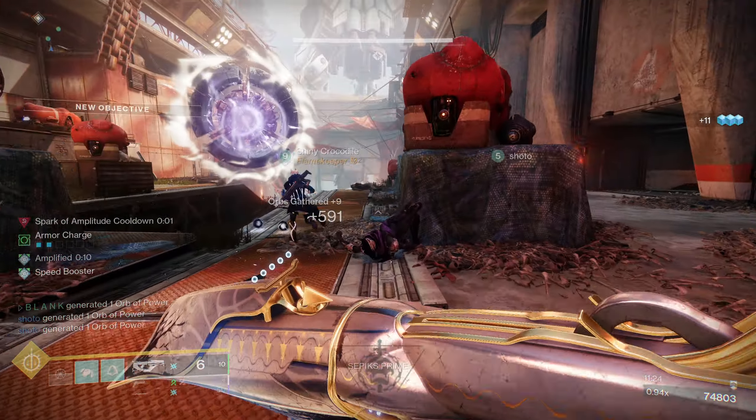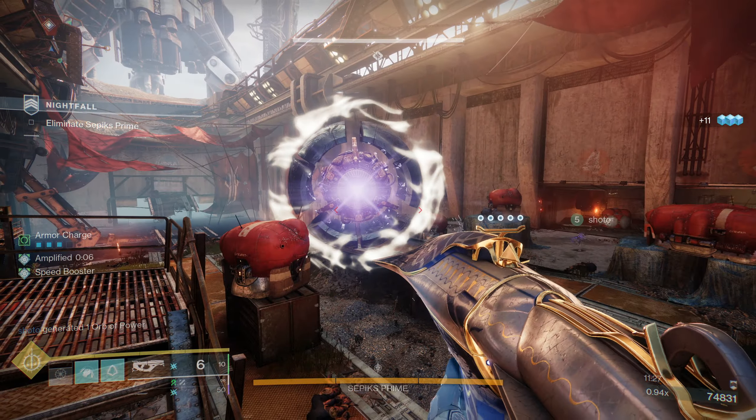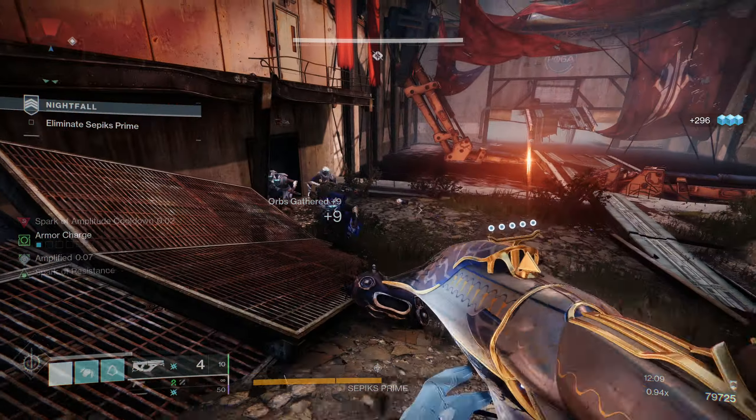You should really aim to go for 100 resilience and discipline with this build. While throwing a grenade is fairly safe, arc bolts don't stop enemies in their tracks and they will continue to rush. Discipline is good to have so that we can have grenades at the ready whenever required.